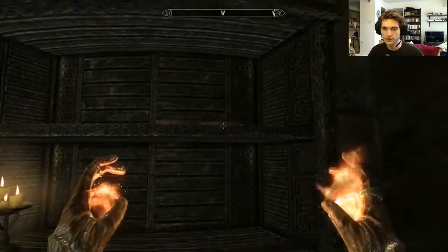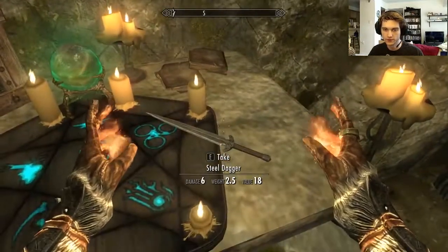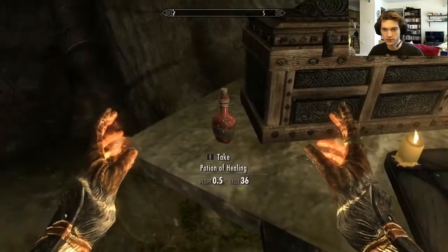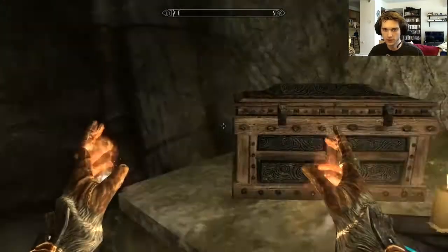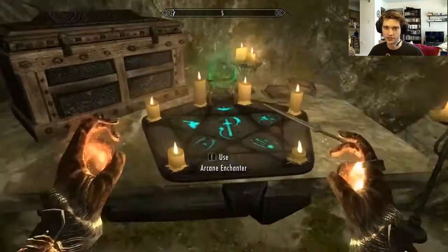Some potions. What is that? A rune book? I don't want a rune book, I don't want any rune books. There's a steel dagger. An arcane enchanter. A potion of healing. A chest — of course. It's a pretty weak chest though, all things considered.